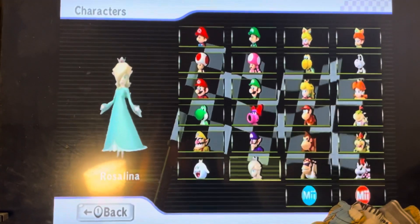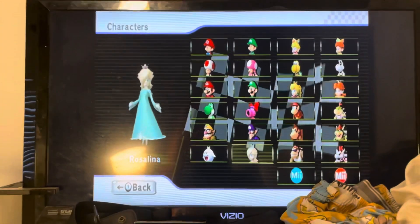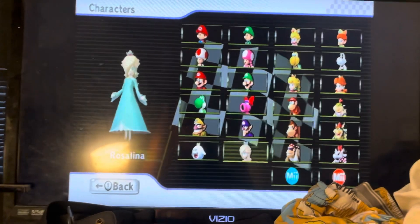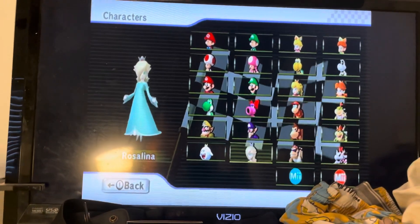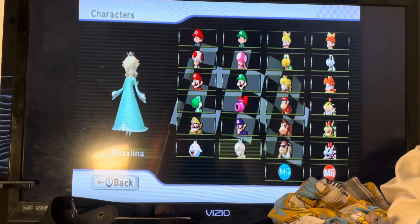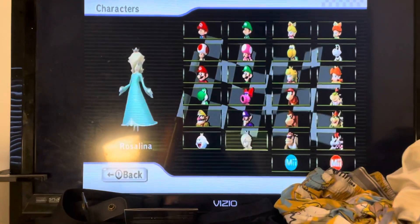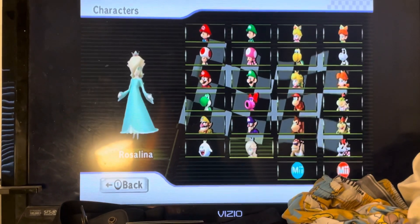Here is Rosalina, a new character I got last year. You have to get a 1-star rank or better in all the Mirror Cups — both the Mirror Wii Cups and Mirror Retro Cups. That's really hard and a very long process. But the easiest way is to have a saved game file for Super Mario Galaxy and play 50 Grand Prix races. So there are two ways to get Rosalina.